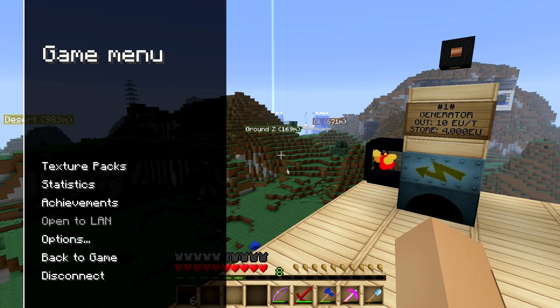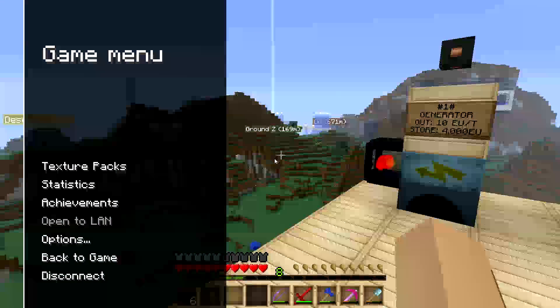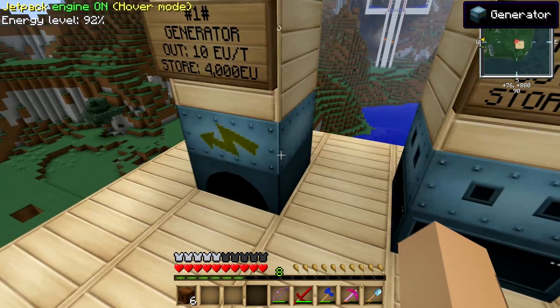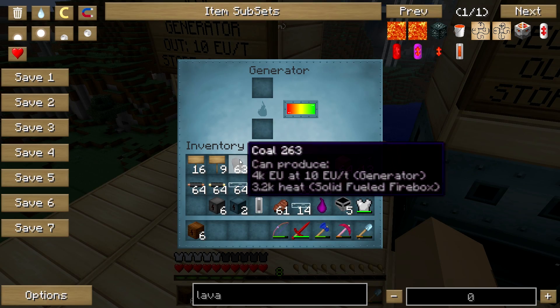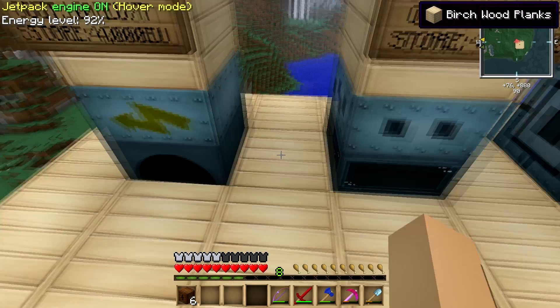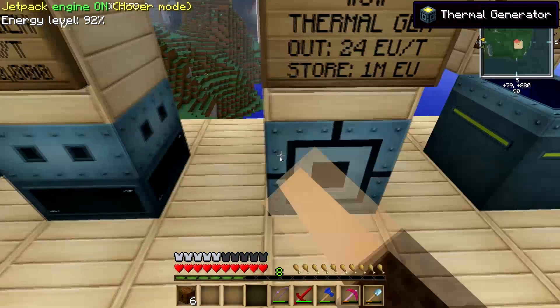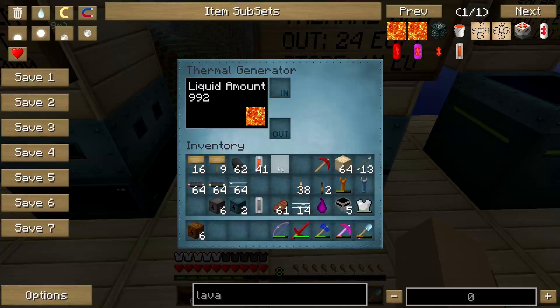Hey, this is Salomon and you're watching Feed the Beast Ultimate Pack. How to power your base and what is power in general in Feed the Beast. Last episode we talked about generators — generator, geothermal, and thermal — and we actually saw how to power them: coal for the generator, lava for geothermal, and thermal also uses lava.